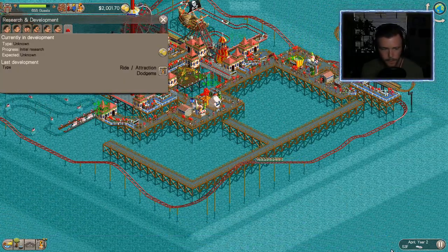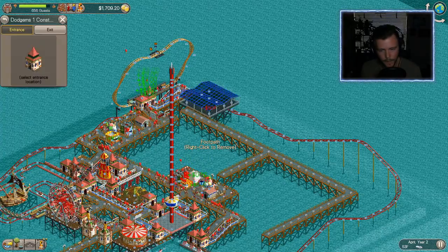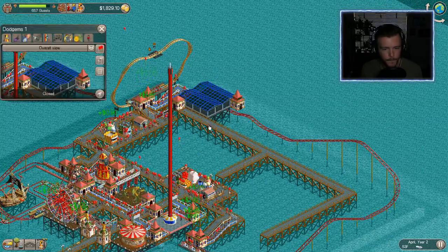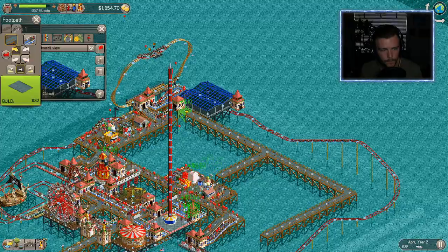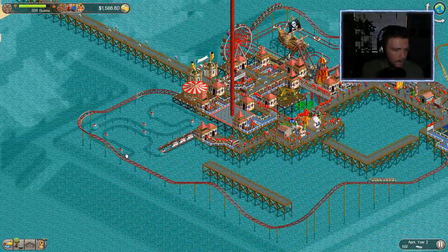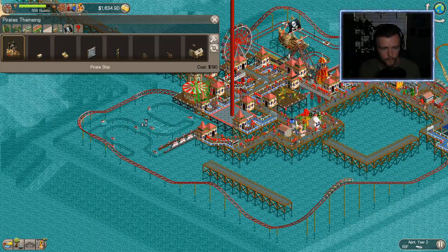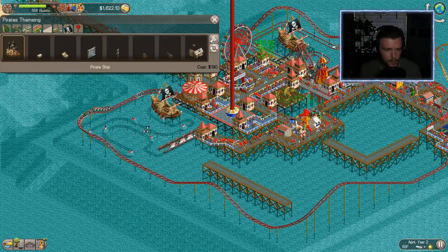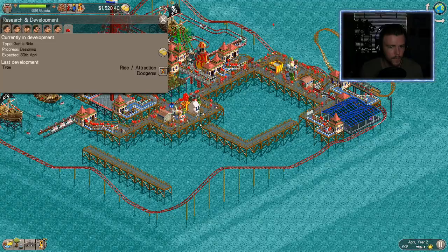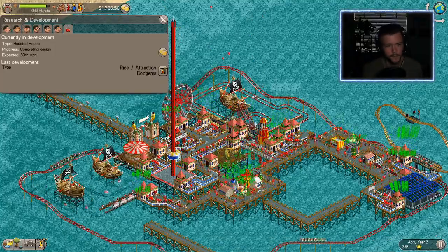We've reached Year Two. Our objective is to have 600 guests at the end of October Year Two — we've already met that, so we just need to keep 600 guests and maintain a park rating above 600. We unlocked dodgems — our dodgems is all hooked up, we'll open it. I might also get another pirate ship decoration over here, two pirate ships side by side like they're attacking each other.